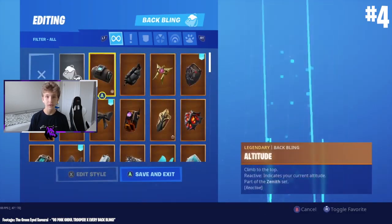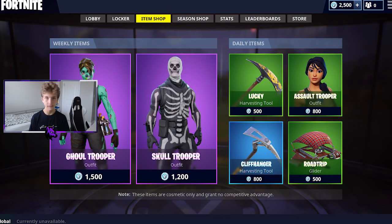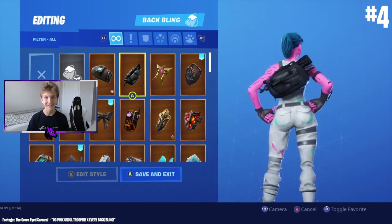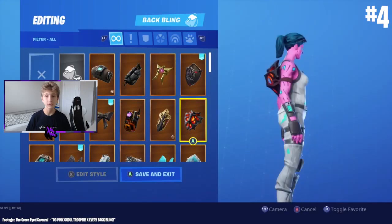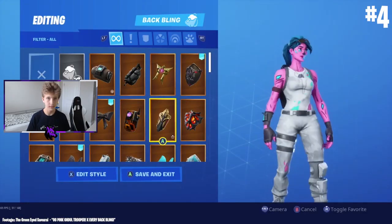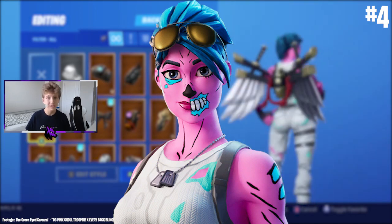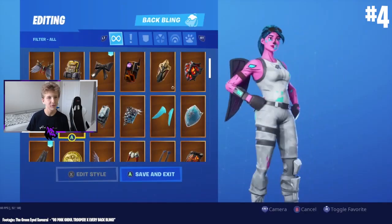At number 4 we have the exact same story with a different skin: the Ghoul Trooper, also available alongside the Skull Trooper on Halloween 2017. It was then re-released in Halloween 2019, causing another major upset. However, Epic gave original owners an exclusive pink and white variation of the skin, which I think looks really cool — but they still ruined the collector's aspect of Fortnite with this decision.